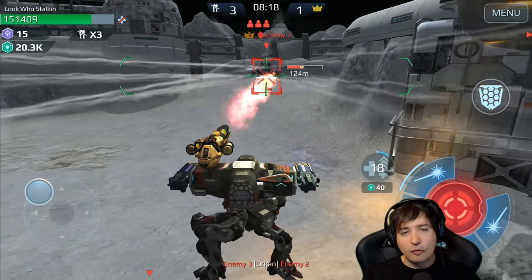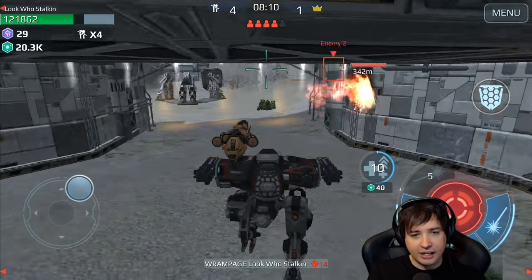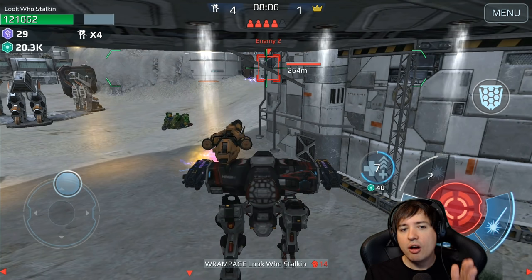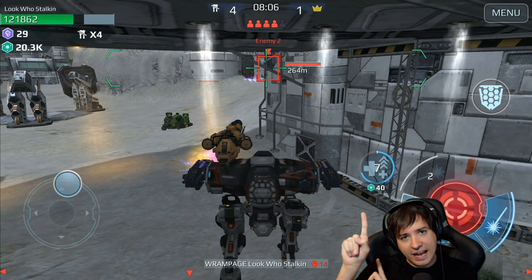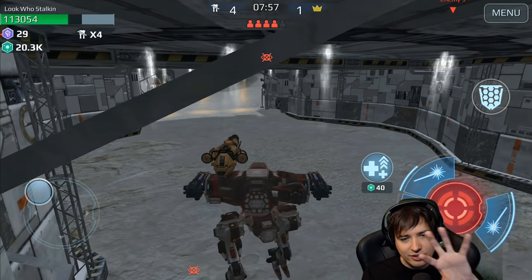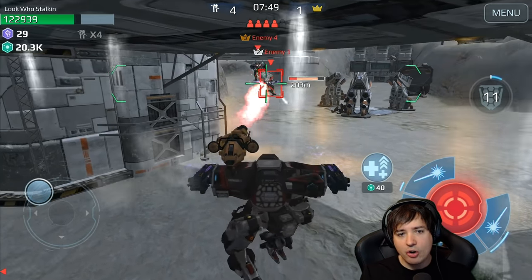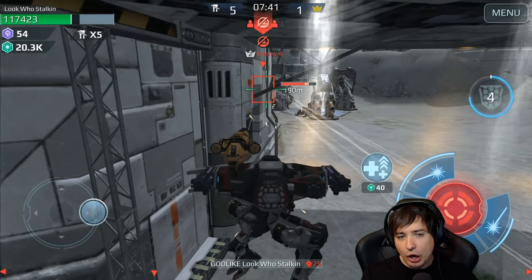Even though we did 99% of the damage, this guy got the kill of course — what else is new. But we got him afterwards. Let's jump over and this is what makes the Hades so good: corner shooting. Specifically corner shooting to the left, because you have very far mounted to the left the Ember and the Halo. You can lock down with the Halo and splash hit hard with the Ember at the same time, taking no damage in return because the weapons are located so far to the outer edges. Corner shooting to the left is the absolute legendary skill of the Hades.